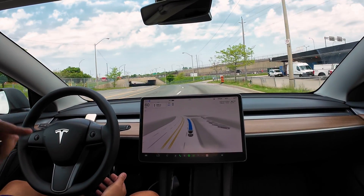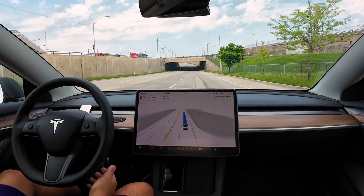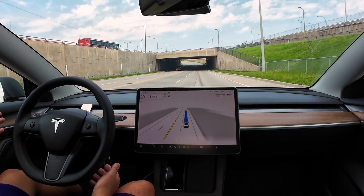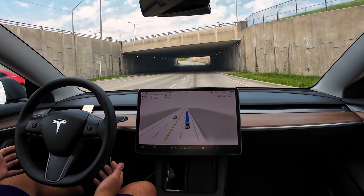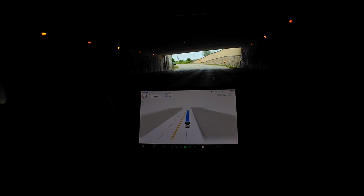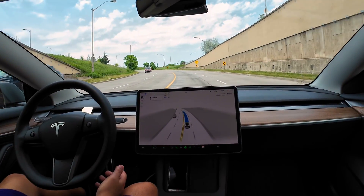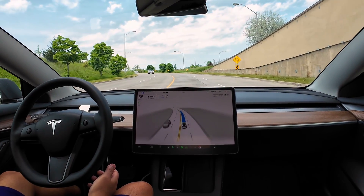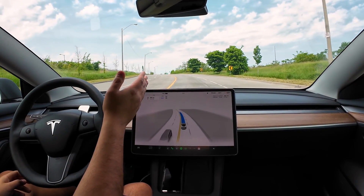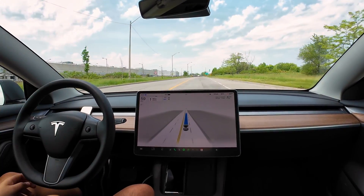Feel free to check out our previous video where we were using assertive mode in city streets between cities — it felt a little bit aggressive, cutting off individuals. Sometimes it didn't really feel safe, and that's not really akin to an assertive driver. This was perfect. It realized right off the bat that this lane is actually going to end and it starts indicating.